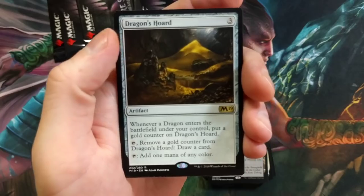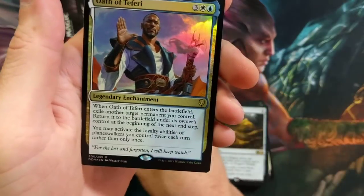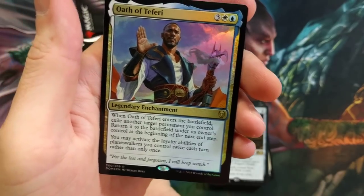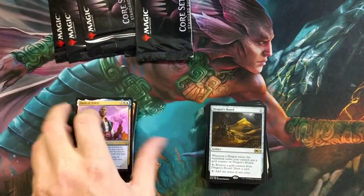Cabal Stronghold — saw less play than I imagined. Followed by Dragon's Hoard — really good for dragons, ramping them up and the draw ability. Swamp foil — oh, it's an Oath foil. Why do I keep seeing it and thinking it's a Fury?